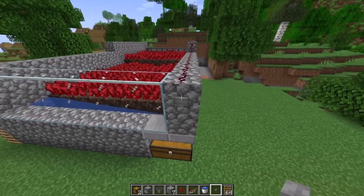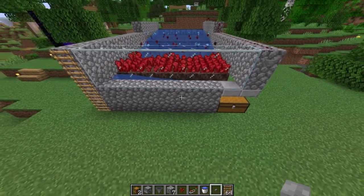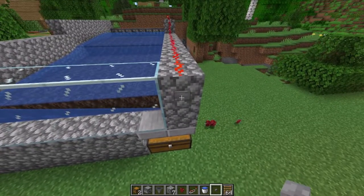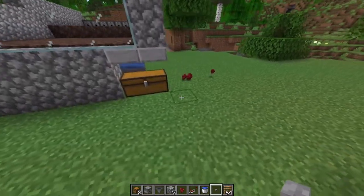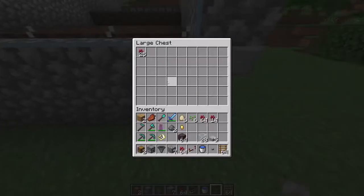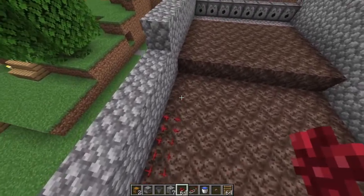The moment of truth — we click the switch and as you can see the water is released and brings down all the nether wart to the water channel and then down to the chest. Then we switch it off again and the water stops coming out. Some things came out but I need to double-check — effectively that is the idea. It will come down to your chest and you pick up the nether wart. Of course the next thing you could do is reinvest in your farm and plant them all over again.